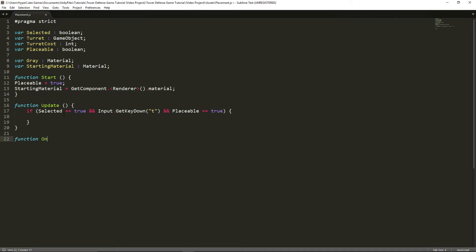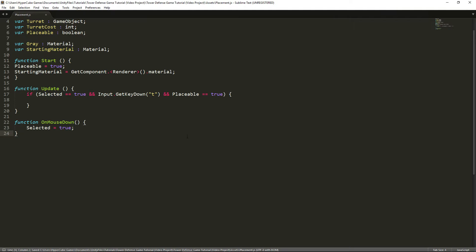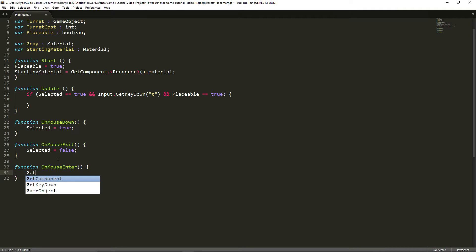Before we get to the spawning, let's make some new functions to make 'selected' an actually changing variable. Let's create a new function called 'OnMouseDown'. This function will calculate whether or not we actually clicked on the cube itself, and it will make selected equal to true. Now let's add another function called 'OnMouseExit' — here we're going to make selected equal to false when we remove our mouse from the cube. Our final function is 'OnMouseEnter', which fires when we hover our mouse on top of the cube. Here we grab GetComponent Renderer and set the renderer's material equal to 'gray'.